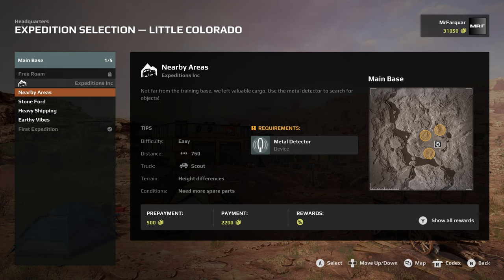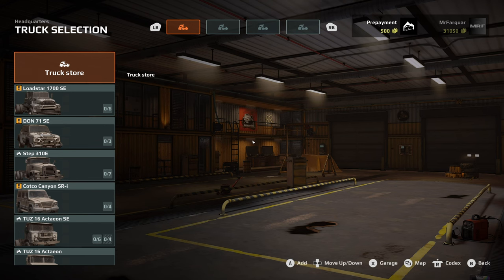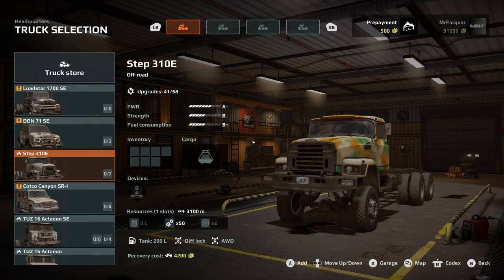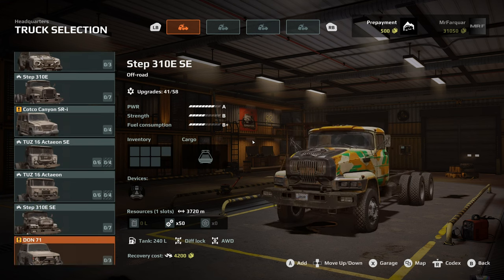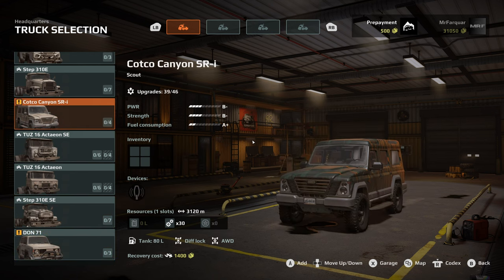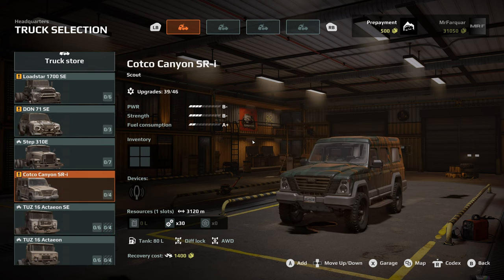Going with Nearby Areas. Not far from the training base, we've left valuable cargo - use a metal detector to search for objects. For this we'll need a scout that can traverse height differences. We need more spare parts and need to fit a metal detector. Selecting a vehicle - going to take the Cote Canyon; that's what we'll go with.